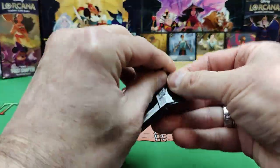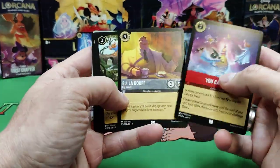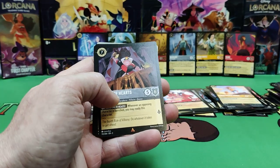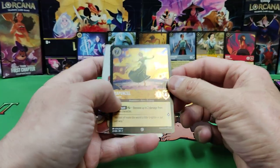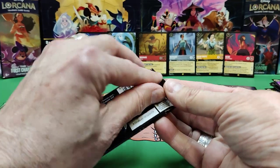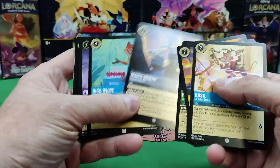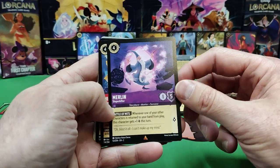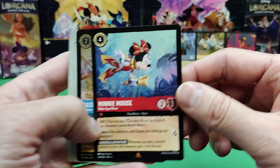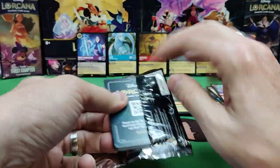Only three packs left. Come on — we need last pack magic! Let's get one of these enchanted cards. I've yet to see one. You Can Fly — bounce, that's our uncommons. Queen of Hearts rare. King Louis and there's a common Rapunzel. King Louis — he's the jungle VIP. I remember that song from Jungle Book. There's Panic again. Magic Broom, Nick Wilde, Pinocchio, Nana. There's Merlin the Shapeshifter rare. There's Mini Mouse diving. And there's Basil in common.